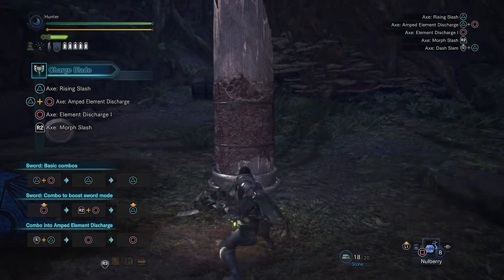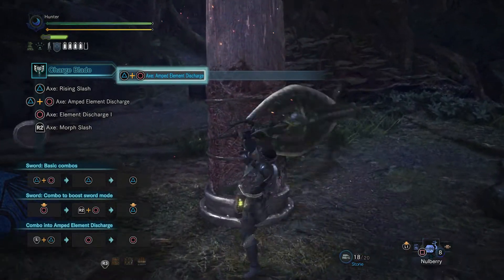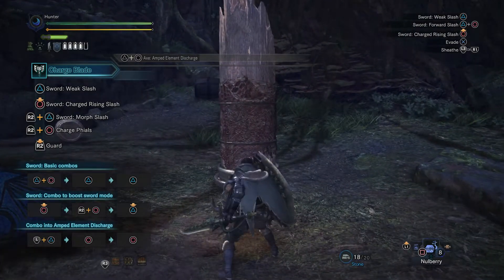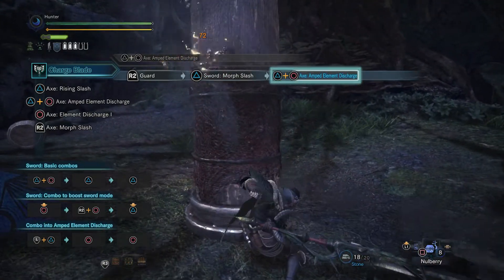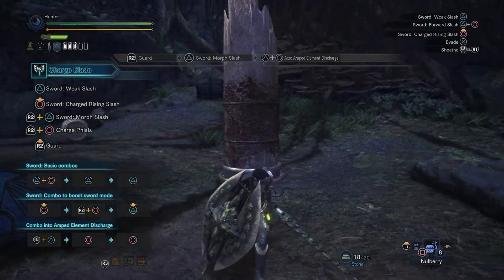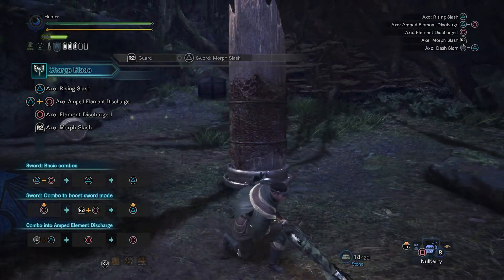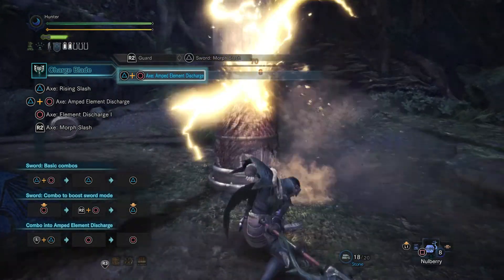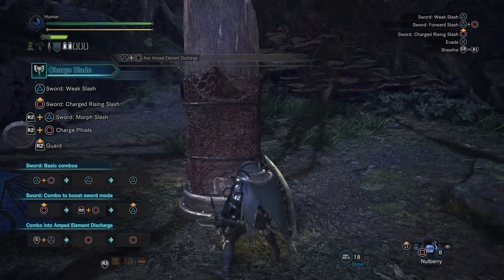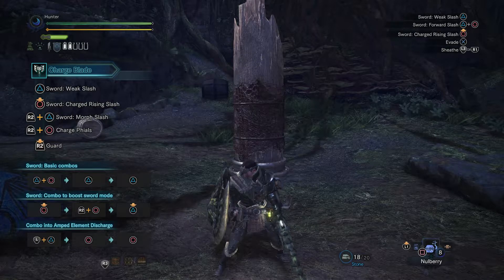Let's press triangle, circle. That's cool — so on the axe, pressing triangle then circle immediately throws a charge at the monster. That's pretty cool and it does a significant amount of damage. This is comparable to a charge attack from the great sword. So that's pretty good.